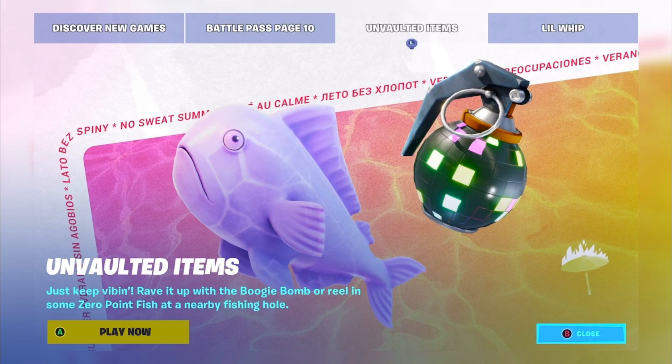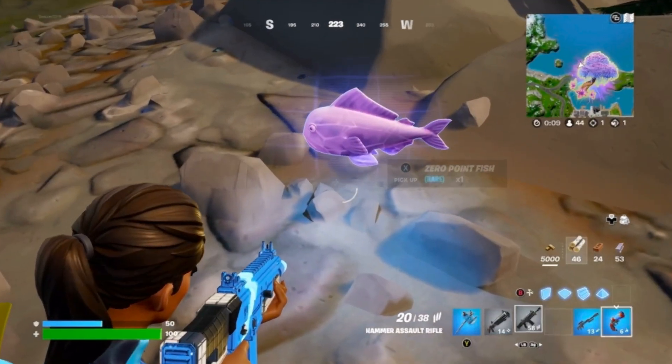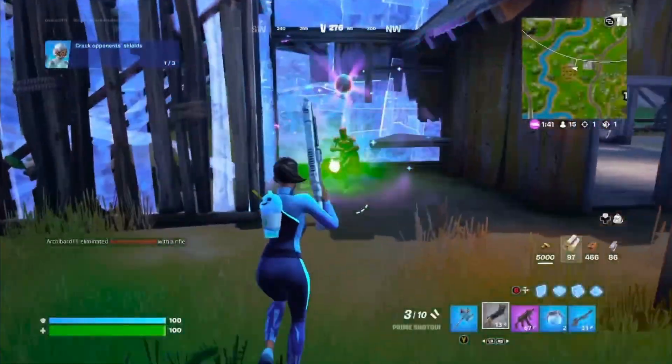Zero Point Fish and Boogie Bombs have also been unvaulted. You can catch Zero Point Fish from actually fishing, and Boogie Bombs are floor and chest loot.